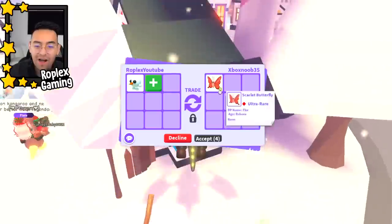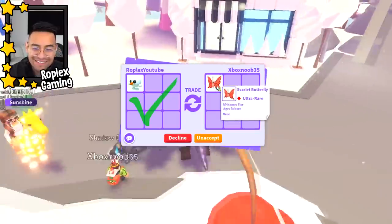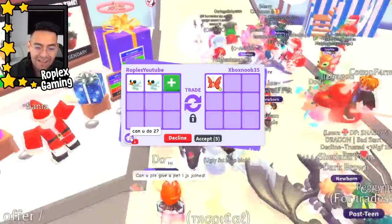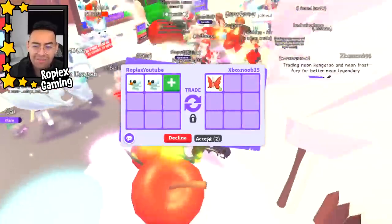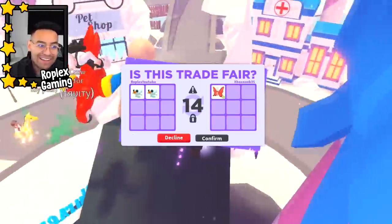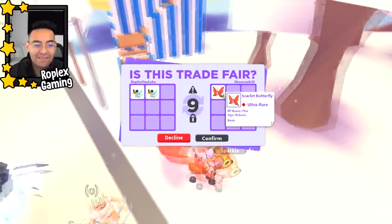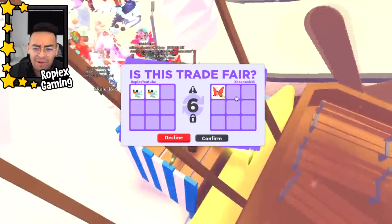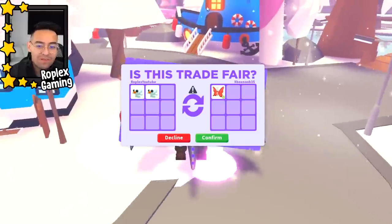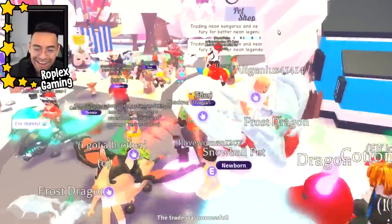Xbox Noob is up next. Why is everybody giving me neon pets today? That's an out-of-game pet — can you do two? Yeah, that's not a problem. They are going by fast, we actually might have to buy some more. Let's hit accept. Two snowball pets for a neon scarlet butterfly! These are no longer in the game — they were only in the game for a little bit. You had to feed them like leaves. These butterflies used to be posted right over where the boat was, they had like a butterfly sanctuary. We just got a neon one!